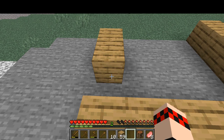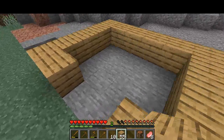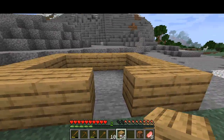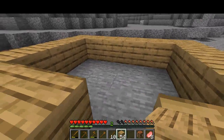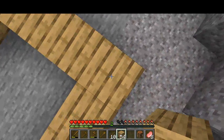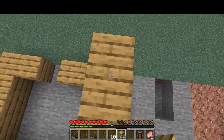I don't have that much wood to work with, so we're gonna make it this big. Let's save some. Good enough — we don't really need a floor, we can do that tomorrow. But we need to find some sheep.